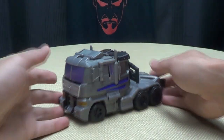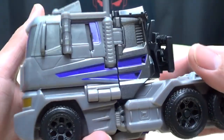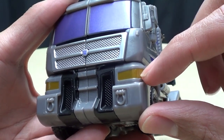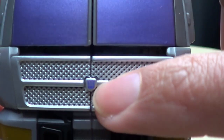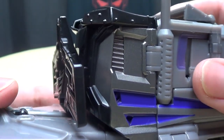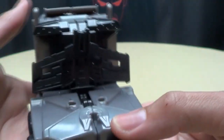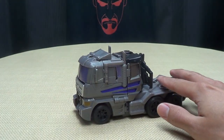So Motor Master is a truck — very nice. He's got the gray, got the purple windshield, some purple detailing along the side, a little bit of yellowish-goldish, some nice silver on the front grill, little Decepticon symbol right there. Not a lot of paint on him, not really a lot of paint at all. You've got some black, and on the back section here like some gunmetal gray which looks really good, very very nice.